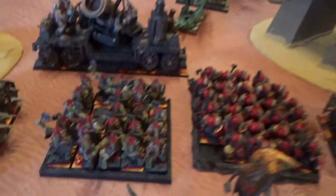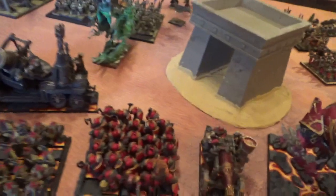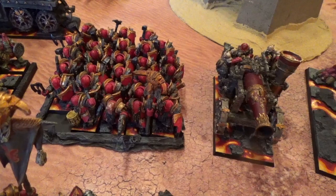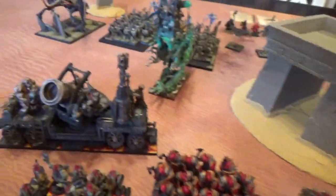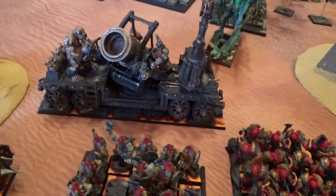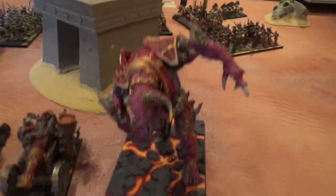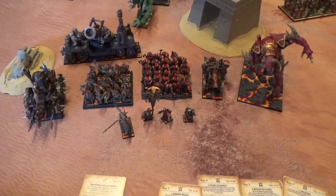For Core, I have 25 Hobgoblins with shields and full command. Then I have 28 Infernal Guards with Great Weapon. The Champion has Nafta Bombs and they have Banner of Swiftness. For Special, I have one Iron Demon with its Hellbound upgrade and Skullcracker, one Magma Cannon, one Dread Quake Mortar, and the Kedai Destroyer. Playing Swedish Comp as usual, I have a Composition of 11.